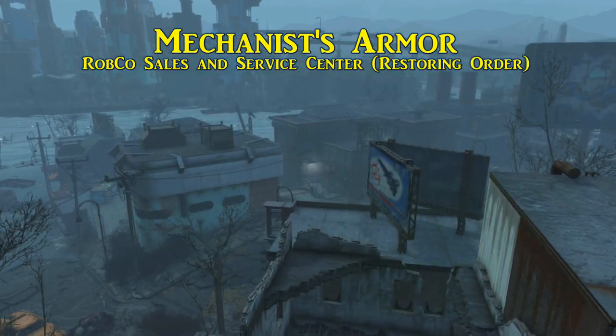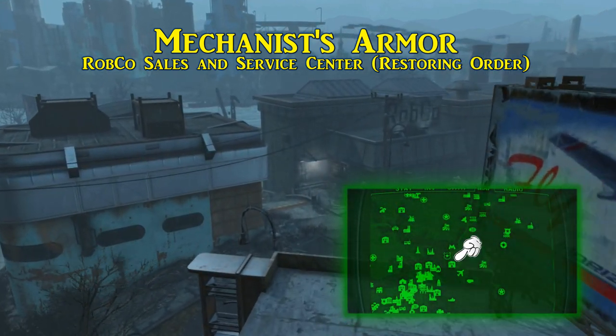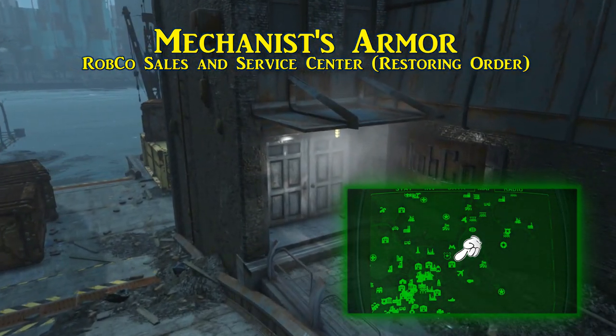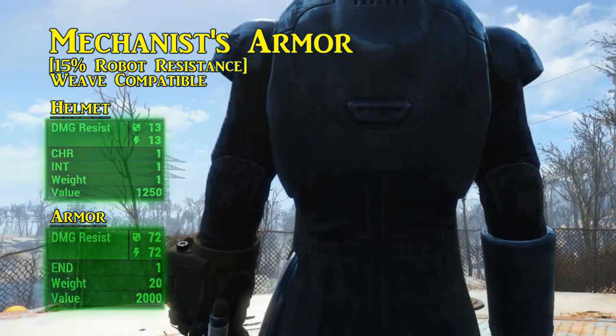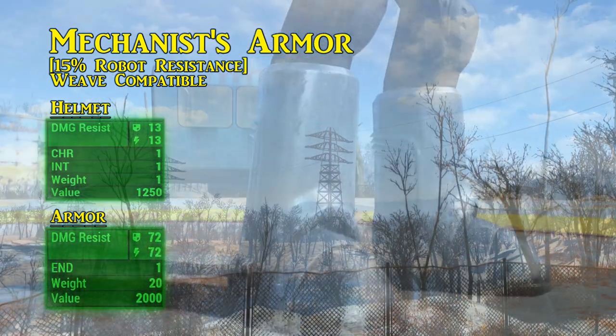Now for something not in the Fort Hagen satellite array, but the Mechanist's Lair — the Mechanist's armor. As you can expect, this is obtained after the quest Restoring Order resolves, and either choice can reward you with the armor. This is an armor and helmet outfit. The helmet grants 13 damage and energy resistance while also giving a plus 1 to charisma and intelligence.